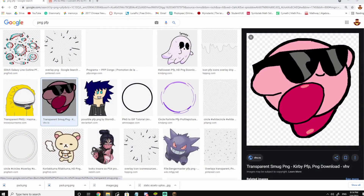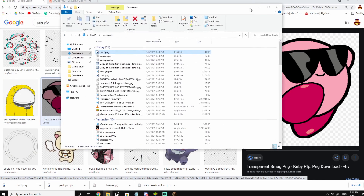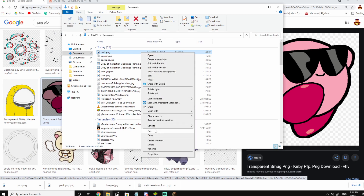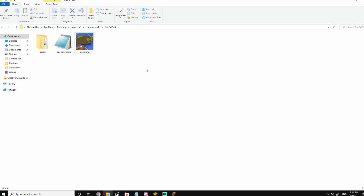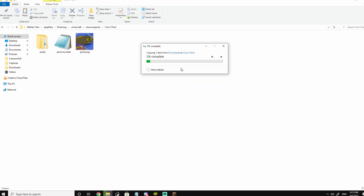So I'm gonna open up my folder - I already had it open, but you're gonna open it up. Yeah, you're gonna see pack.png. So what you're gonna want to do is copy the one that you downloaded - Ctrl+C or right-click, Copy. You can exit that now, go back into the folder that you minimized earlier from the pack, and just Ctrl+V. And as always, you have to accept this - replace the file in the destination.